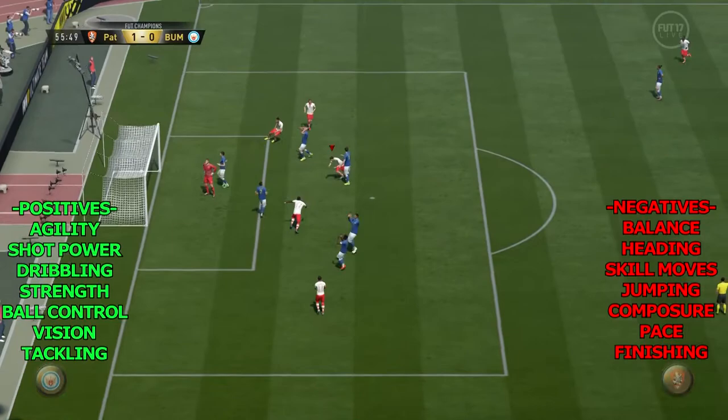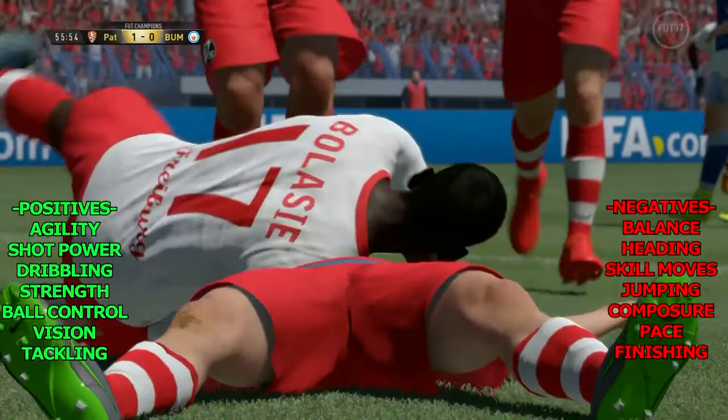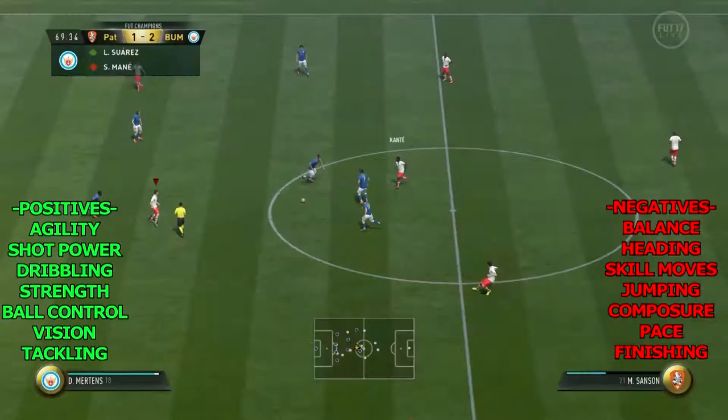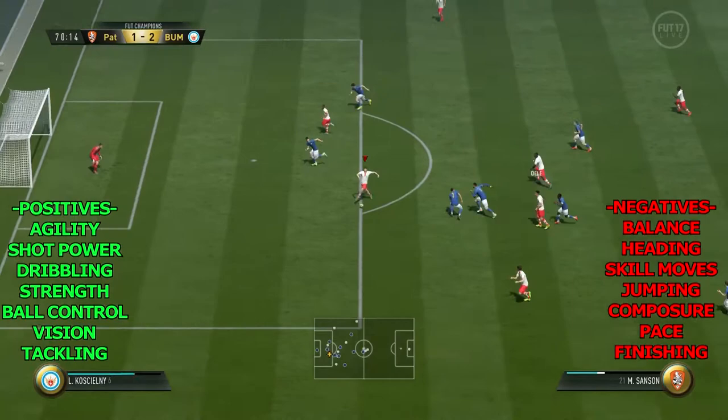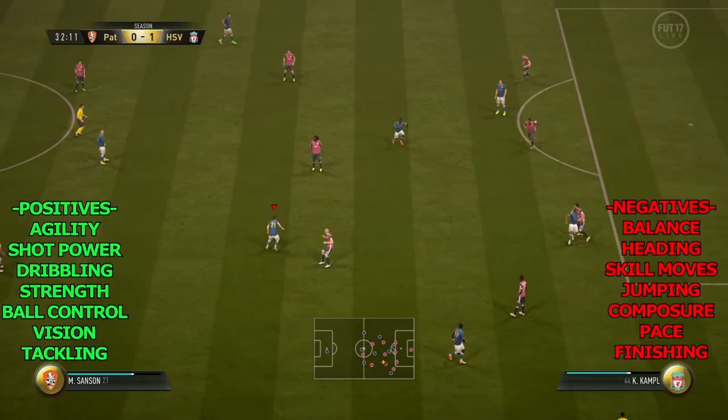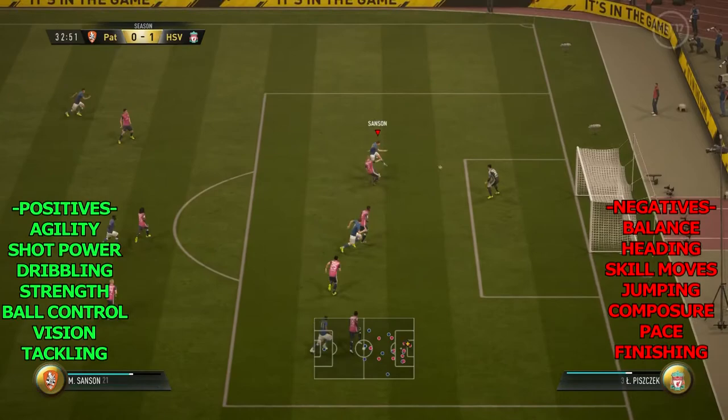What he does really well is midfield runs into the back line of the defense, which I like. Sometimes he does get intercepted quite a lot and it can cost you goals — it cost me three or four goals across the games I played. Looking at positives: agility and shot power — as you can see there, he rockets one into the back of the net. He does have the finesse shot trait and the outside foot, but his finesse shots from outside the box weren't very good for me. I'd rather keep it inside the box with him.